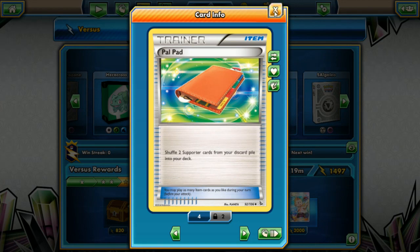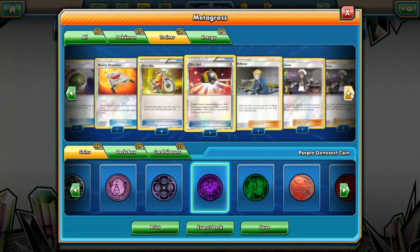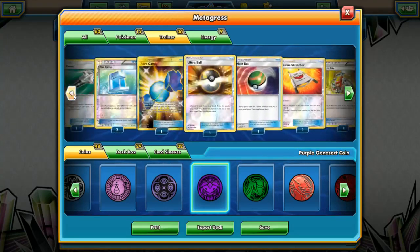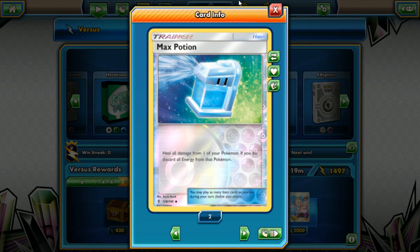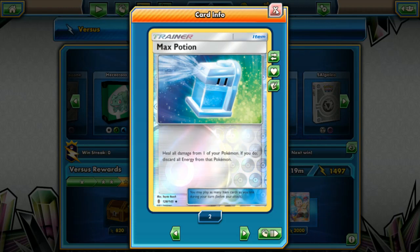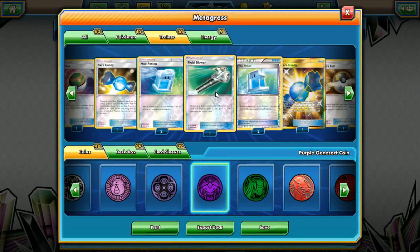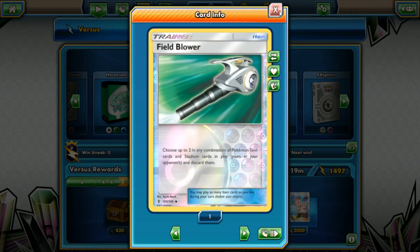We're running one Power Pad to shuffle two supporter cards from the discard pile back into our deck, and a couple of Nest Balls to get basic Pokemon back onto the bench. We're running four Max Potions — heal all damage from one of your Pokemon, but you discard all energy attached from that Pokemon. That's fine because Metagross can just get those energies from the discard pile back onto our active Pokemon.